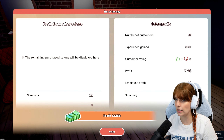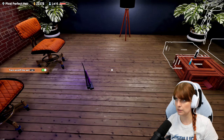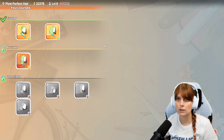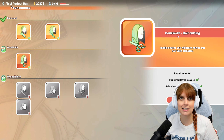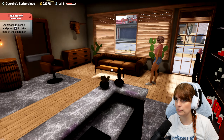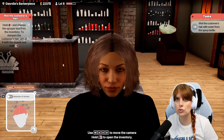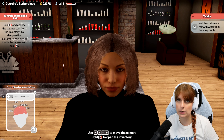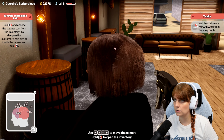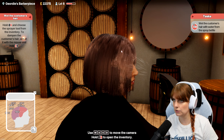We have a new course - let's do that. Oh look at this - wow, we are making the money! First of all let's just clean up, make sure everything is lovely and clean. Oh yes - hair cutting! Now we're talking, now we're cooking. We're going to be absolute pro hairdressers now. Okay, let's get our model on the chair. Hold and choose the sprayer tool from the inventory to dampen the hair - aim at it with the mouse. Oh wonderful, this is satisfying. Lovely hair colour.